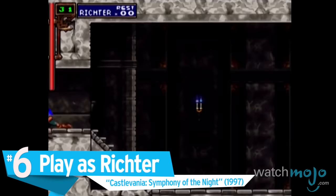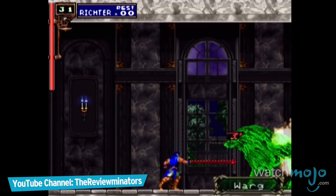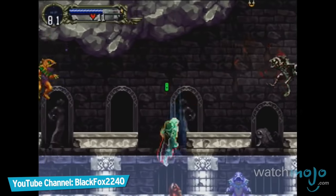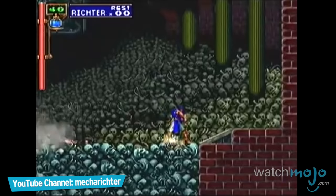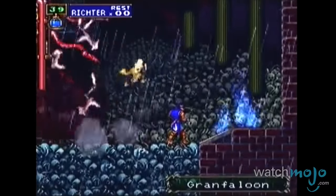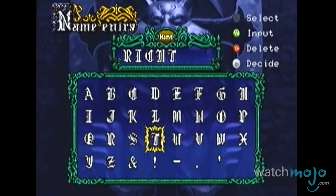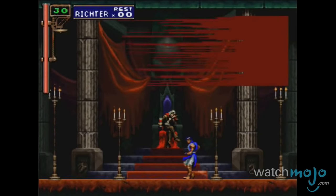Number 6: Play as Richter, Symphony of the Night. Though much of this cult classic PlayStation title is focused on the exploits of the half-vampire Alucard, the Belmont clan is still not forgotten. Completing Symphony of the Night and entering the name Richter on the new game screen allows the player to replay the entire game as Richter Belmont, a key character in the mythos.